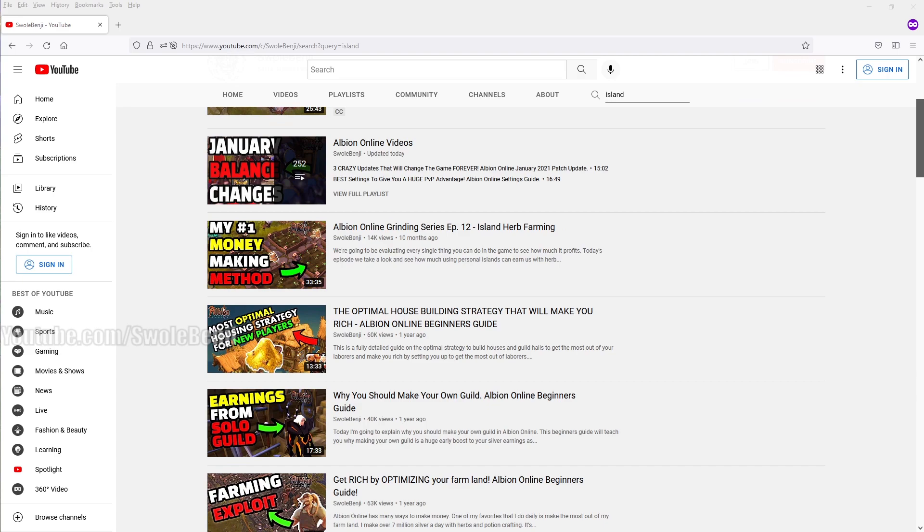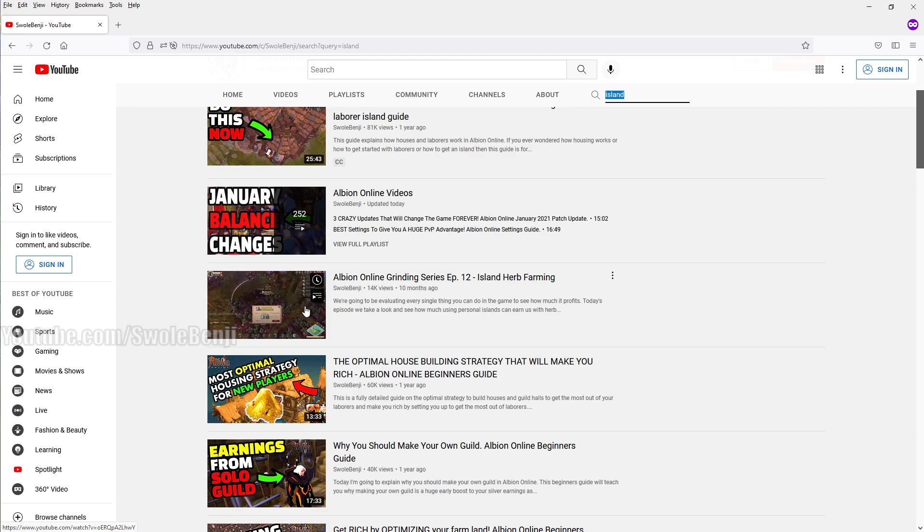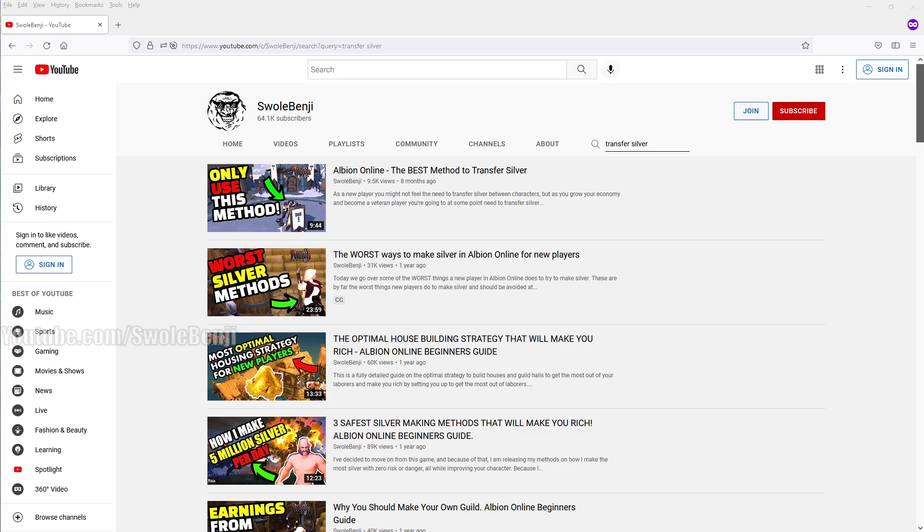If you're curious how much money you can make with many islands and high focus on multiple characters, search 'island' on my channel and find 'Albion Online Grinding Series Episode 12 — Island Herb Farming.' That video shows how much herbs I get from all my islands, how much money I make, the upkeep cost, and how long it takes to farm. For all my islands it took about 30 minutes of farm management but made a lot of money.